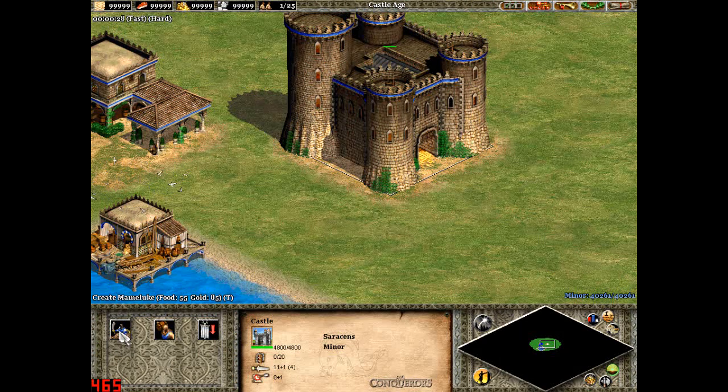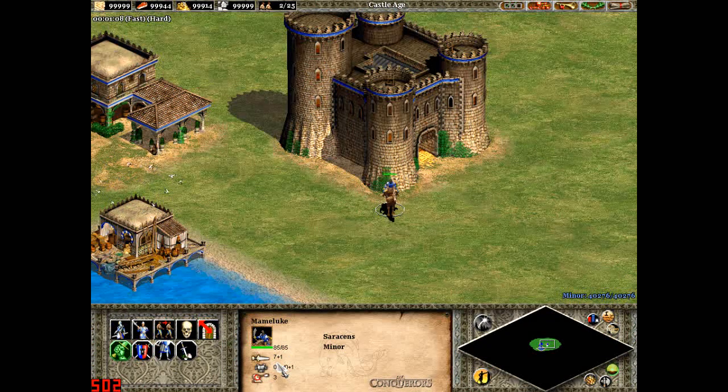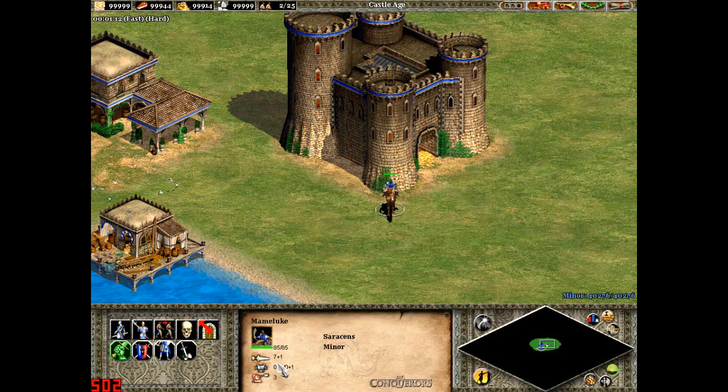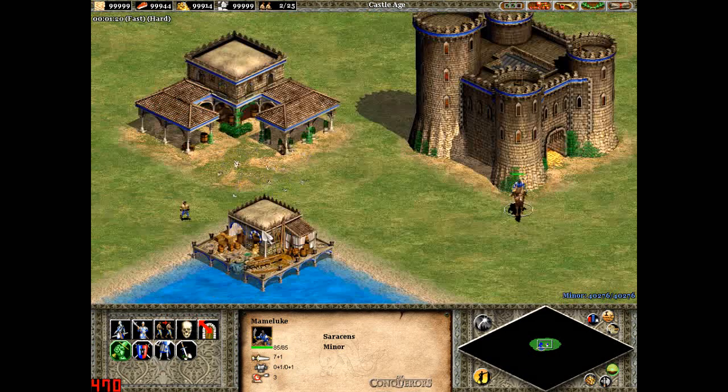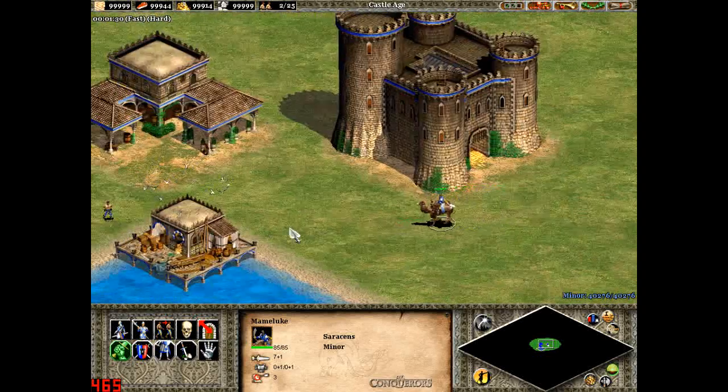The Saracens' unique unit is the Mameluke, which is essentially a cavalry version of the Franks' Throwing Axemen. They cost 55 food and 85 gold. They have 85 hit points, 7 attack which is infantry melee attack, not arrow pierce attack, 0-0 armour and 3 range. But unlike the Throwing Axemen, they get to run around much quicker on camels.